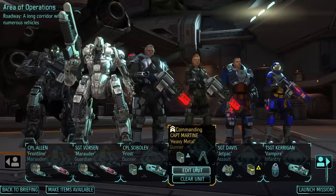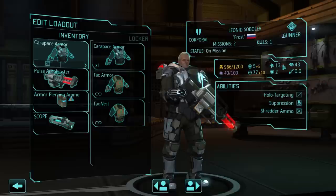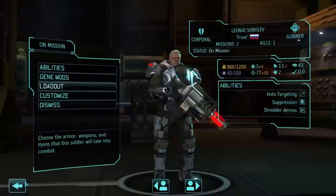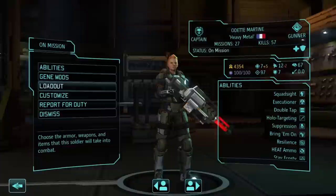I'm bringing two Gunners. One is the Commanding Officer, Odette, and I'm bringing Frost. I have him set up as if he were a Rapid Fire Gunner — 13 or 14 dictates whether you're going to get the auto version of a heavy weapon. He has Carapace Armor giving him 10 health, Auto Blaster, Armor-Piercing Ammo, and a Scope. Odette has Carapace Armor, Gatling Pulsar, Armor-Piercing Ammo, and Alloy Bipod — she's clearly one of the babysitters of the group.